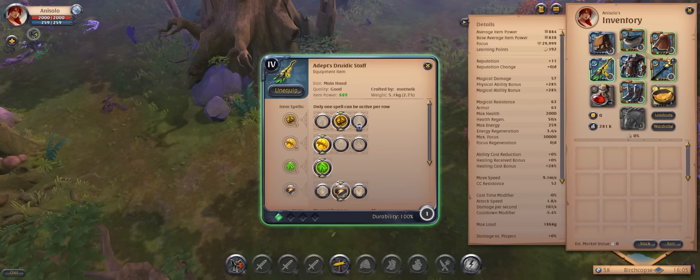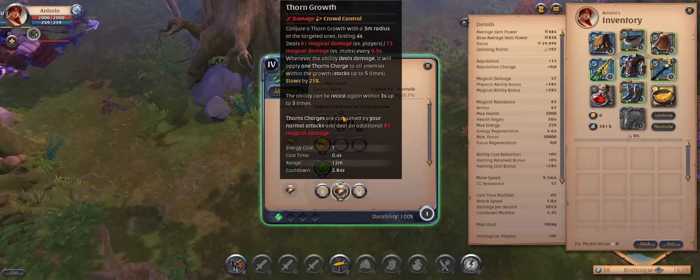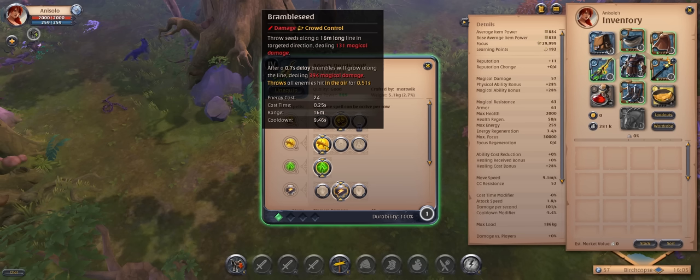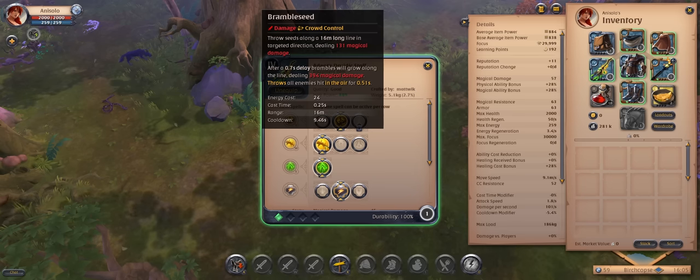For the weapon, we're going to be using a Druidic Staff. For the Q, we will be on Foreign Growth. This is a ground-targeted AoE ability that deals damage over time, and it also puts stacks on the enemies that make your normal attack deal extra damage as you hit them.